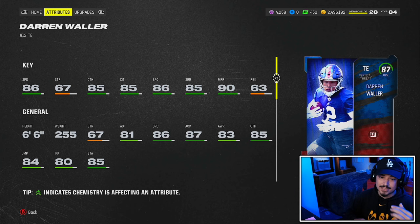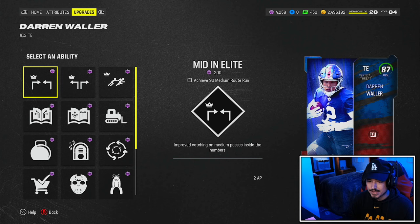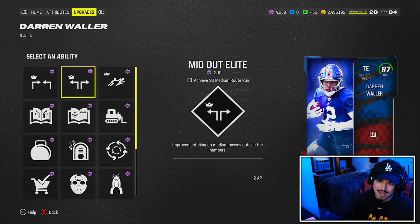He's probably the best 10-head in the game and probably a top five receiver as well. That's how good this card is at 6'6 with 86 speed, 87 acceleration, and that 90 mid route running is super nice. However, the one issue with this card is that he will not be able to get slot apprentice, so if you want to play him at receiver, you really can't do that. But he does get mid out and mid in as well.